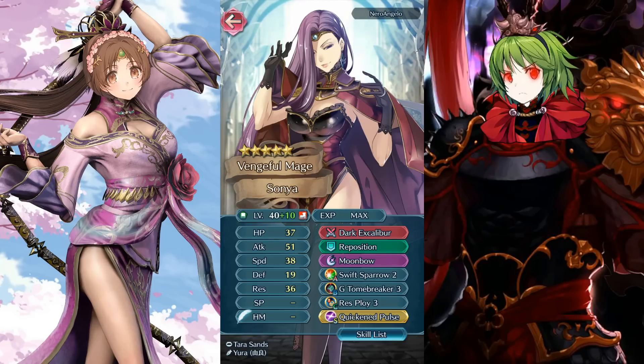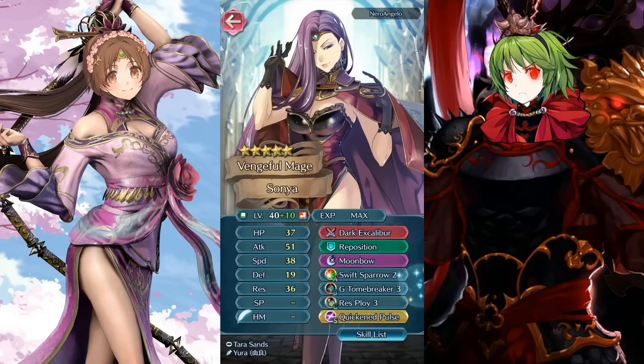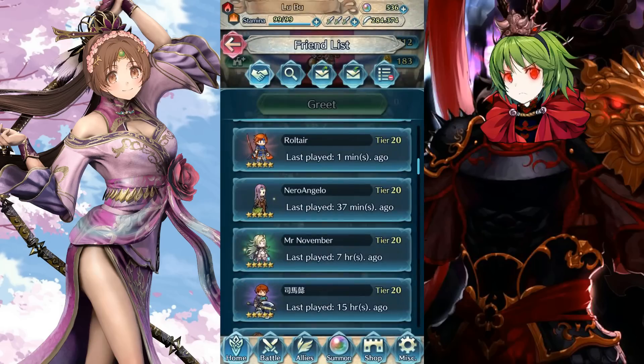Now Sonja with swift sparrow, green tomebreaker, moonbow, and dark excalibur. Sonja is a really violent beast — set up to rip your face off on the first turn. It's very painful especially for spellcasters. Unfortunately dark excalibur is tied to Sonja and Merric so it's not readily available, but it's a very scary setup especially combined with res ploy. Running off 36 resistance is usually enough to kill most low-res units since more people have higher defense than resistance.